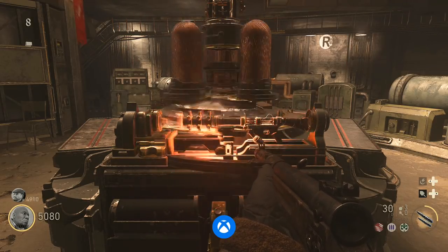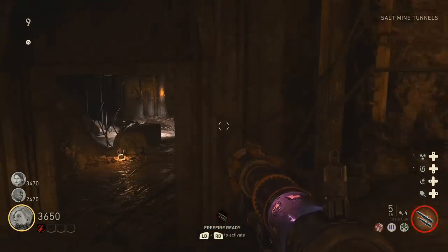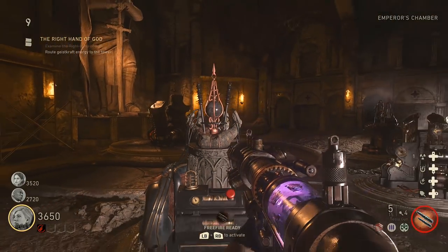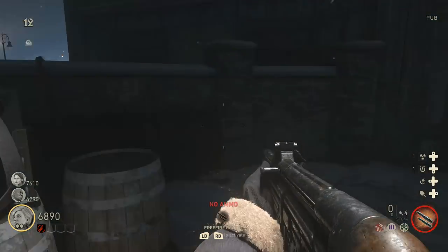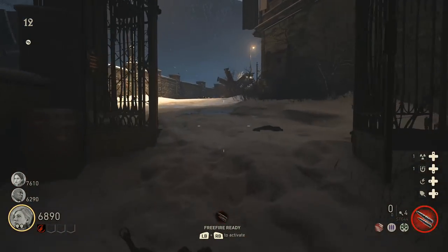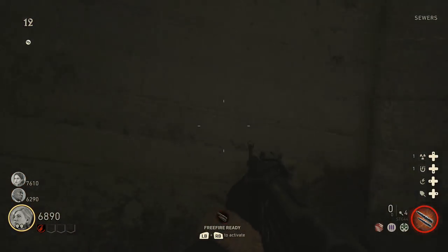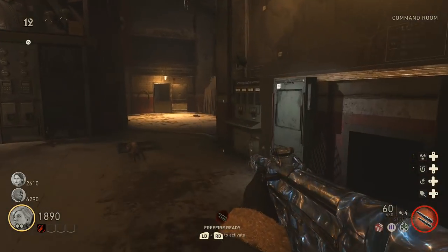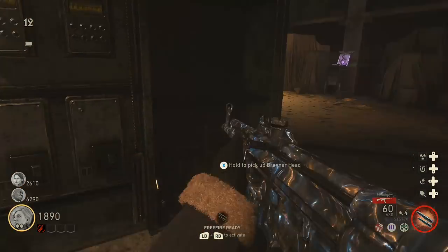As soon as you do that, the achievement or trophy will unlock if it's your first time. Now that you have the tesla gun, go down to the basement and into the emperor's chamber and interact with the right hand of God on the left of the room. We'll have to activate the power grid to the tower. There are four boxes: box four is near the tower by the bar where you can open the gate; box three is where riverside connects to the sewer; box two is where the sewers connect to the morgue; and box one is in the command room up top of the stairs at the back.